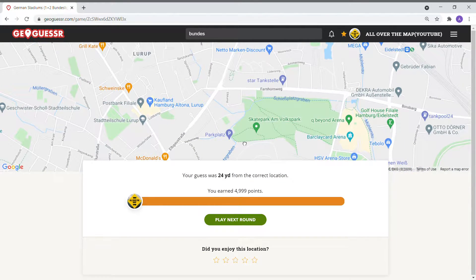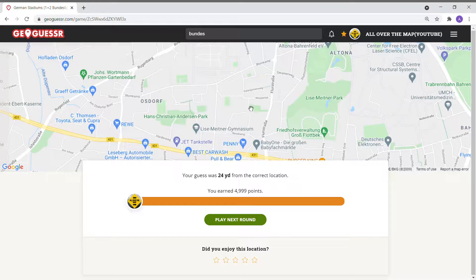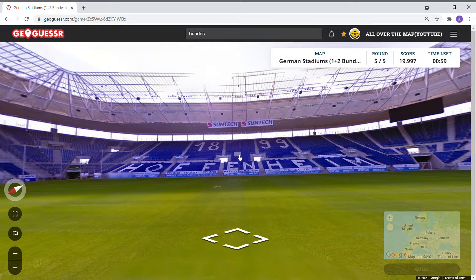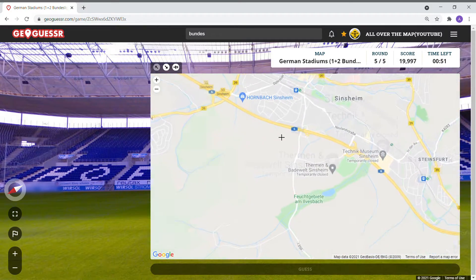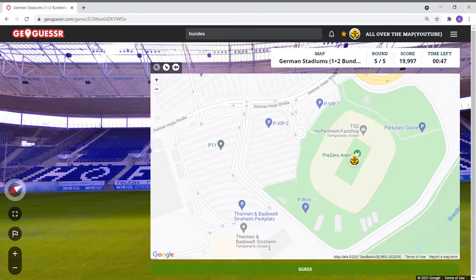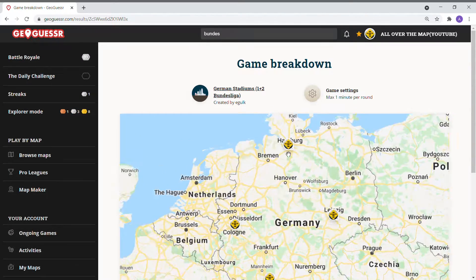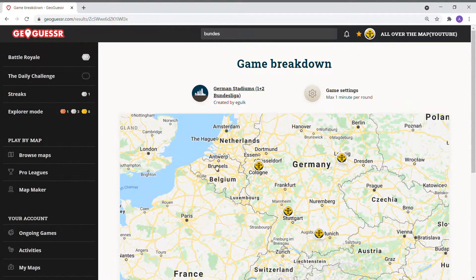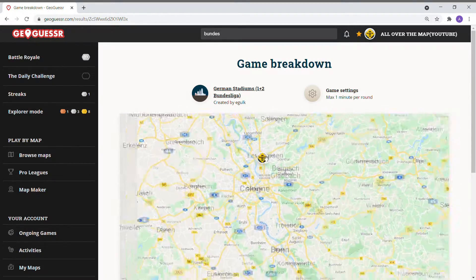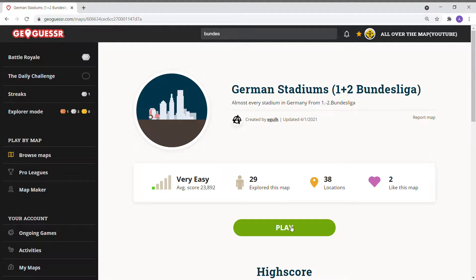McDonald's — do we have a KFC within walking distance? We do not. Burger King — I'm sure there's probably some KFC there. Going back to Hoffenheim, which if I can remember is in Sinsheim. We're at 24,996 — close to a perfect score and pretty strong throughout. We went from Hamburg, Hoffenheim, Red Bull Leipzig, Fortuna — no, wait, BayArena Leverkusen, Augsburg. That was a pretty good round.